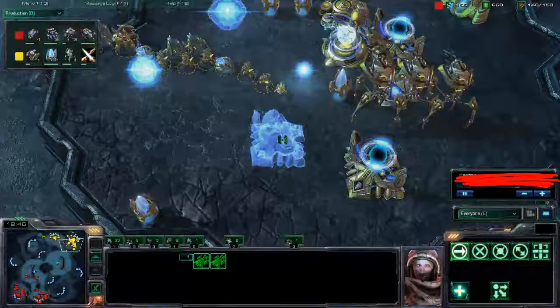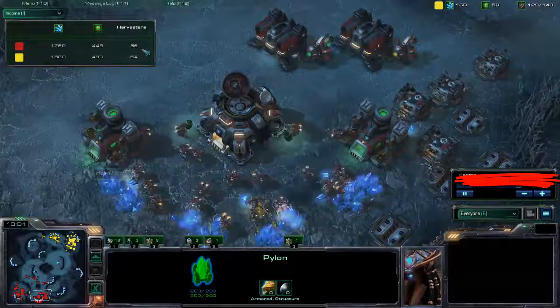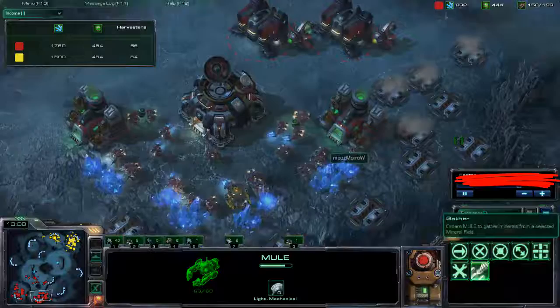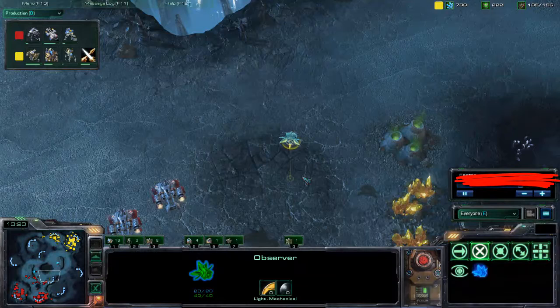Getting a fourth warp gate up and the Stargate. Let's check the income — the income is pretty equal, a little bit more for the red player, Moro, because of mules. Back to production: getting those ground weapons one and another Colossus. Stargate's coming up, so we could be seeing some Phoenixes, maybe some Void Rays. Not quite sure at this moment.